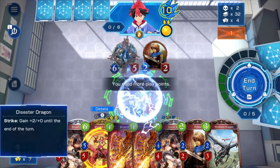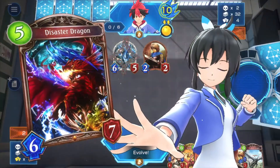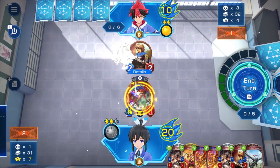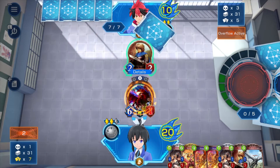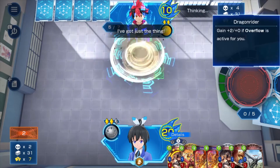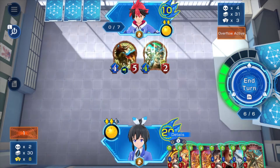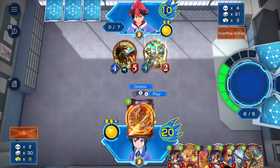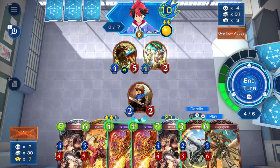Calamity is born again! Shall I evolve? Kneel in the shadow of my might! I'll devour you all! My flesh is an offering! Overflow! I've got just the thing — my dragon and I are one! Calamity is born again! I live by the sword! I wasn't gonna play that card!